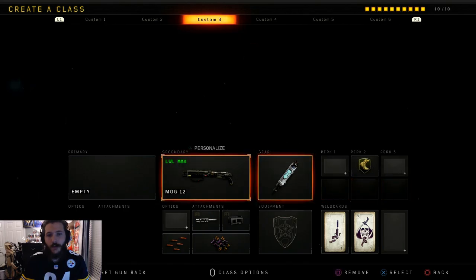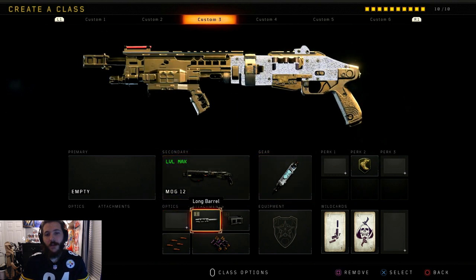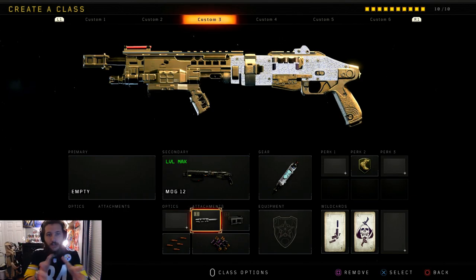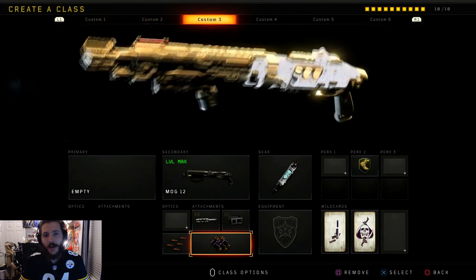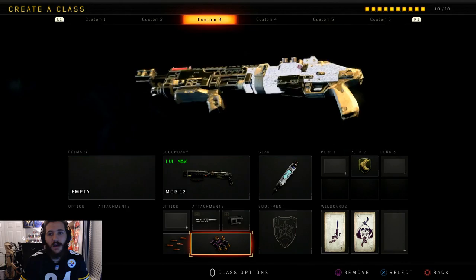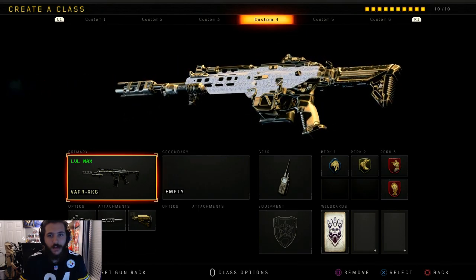Next up we have the MX9 — we got our shotguns diamond. This is my favorite class with it: lightweight, stem shot, long barrel, and barrel choke, which is the extended version of long barrel. It makes your spread a lot smaller so all your shots hit. If you're aiming at the chest with just long barrel it's going to spread, but with barrel choke the shots are more compact so you get more damage. We also have rapid fire and the Dragon's Breath operator mod, which is a must — if you hit somebody once with barrel choke they're pretty much dead, and Dragon's Breath finishes them off.